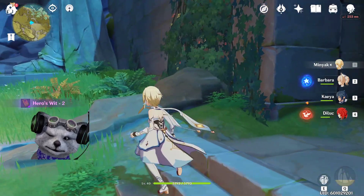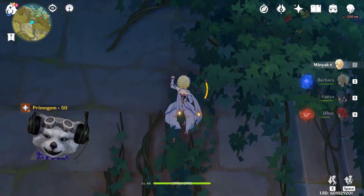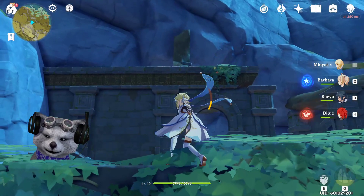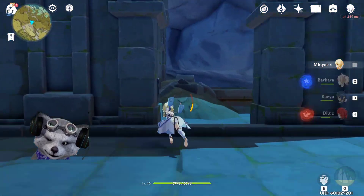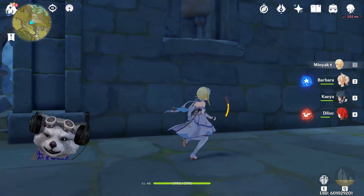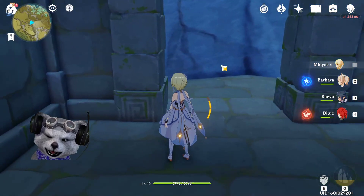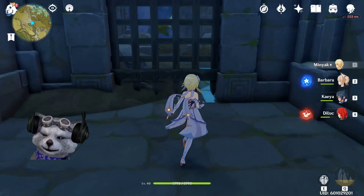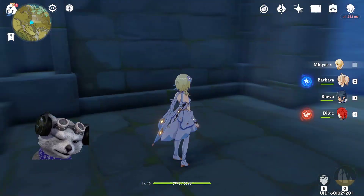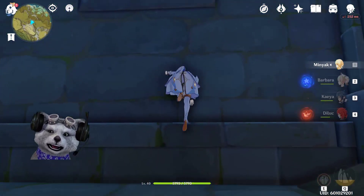There is also a secret entrance on top of the building — might as well show you guys while I'm here. There is a secret entrance right here where you can actually get two more chests. I think it was one exquisite and one precious. You climb in from the window.